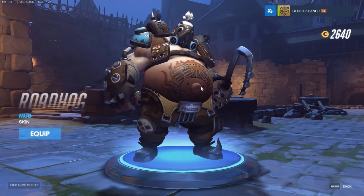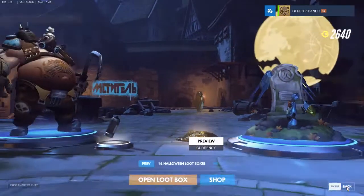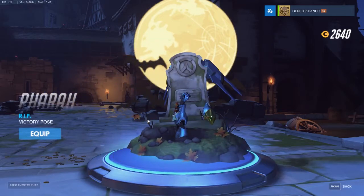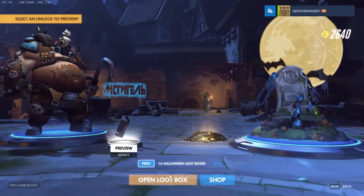Oh, nice. Got another skin. Even though I just got the legendary skin, so we're all good on him. Got fifty coins. Pharah's arm - just the wings coming out of her gravestone. Still pretty cool. And who's this for? For Zarya. That's pretty cool. But I like the one where she's fighting a bear, so we're keeping that one on.